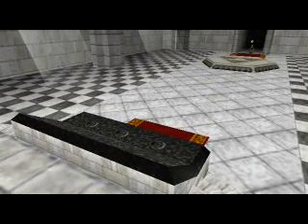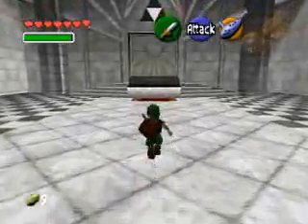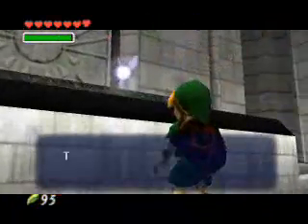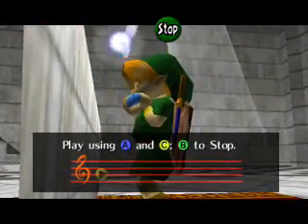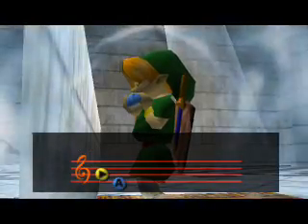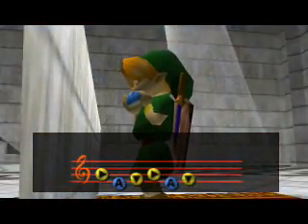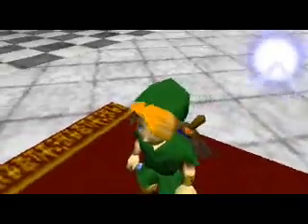Welcome everybody to the Temple of Time — it's a pretty nifty place, they probably could have done more with it. What you want to do is play the Song of Time in front of the Altar of Time to open the Door of Time within the Temple of Time with the Ocarina of Time. So you've got to use the Ocarina of Time on the Altar of Time to open the Door of Time within the Temple of Time.